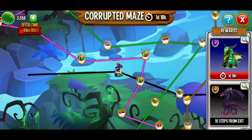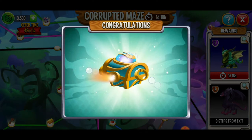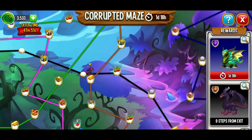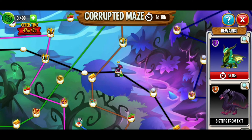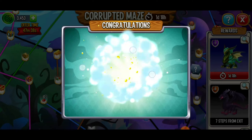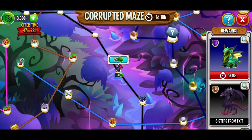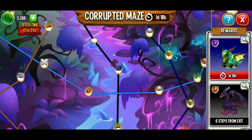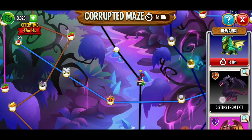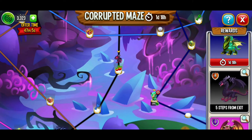Moving on the shadow dragon path: 35 coins — not expensive at all. We just got a bunch of food. Next move is 45 coins — more up my alley. Got 10 common orbs, 50,000 gold, and five pure essence. At 95 coins with five steps away, that's roughly 500 coins total. We've got a good chance of getting the shadow dragon. The elusive dragon is definitely going to be elusive indeed.